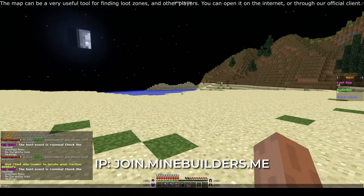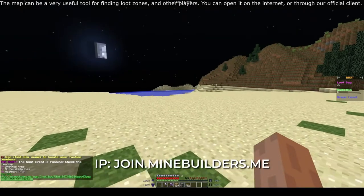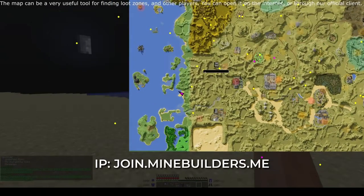The map can be a very useful tool for finding loot zones and other players. You can open it on the internet or through our official client.